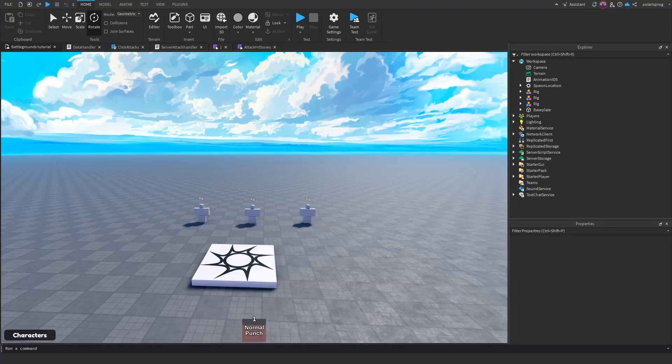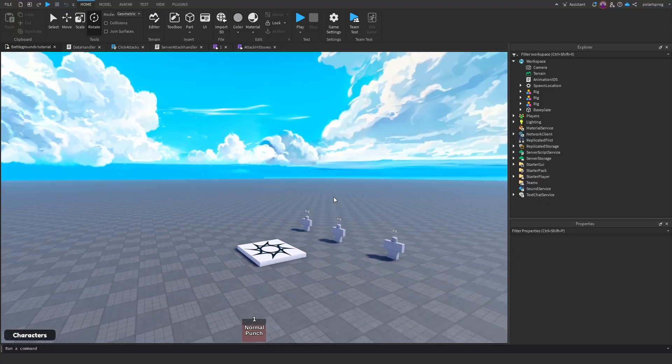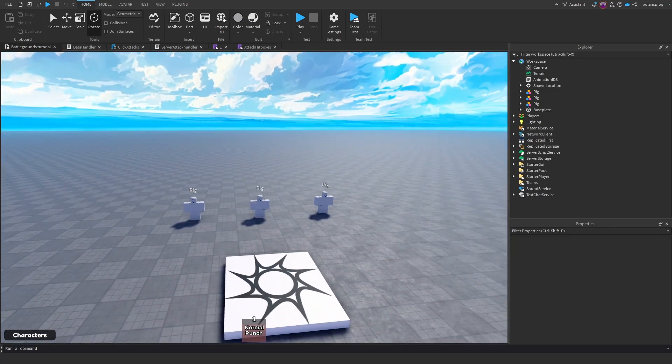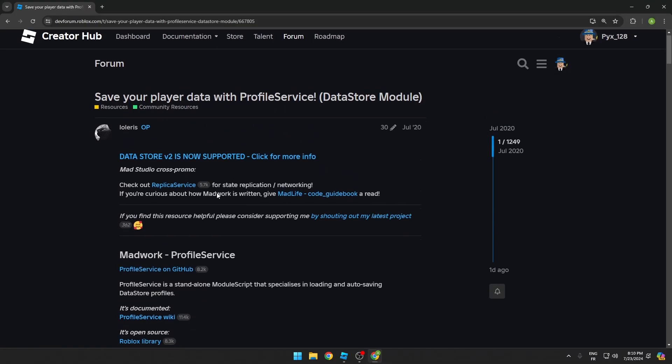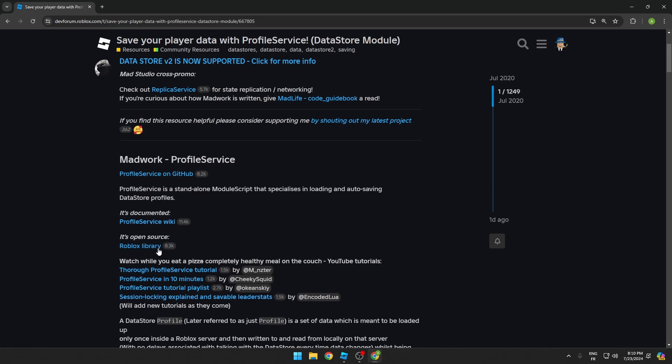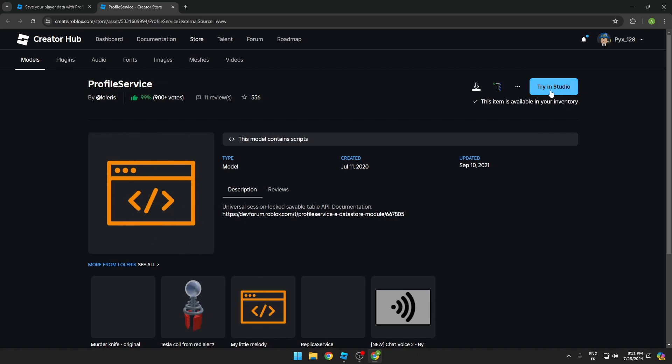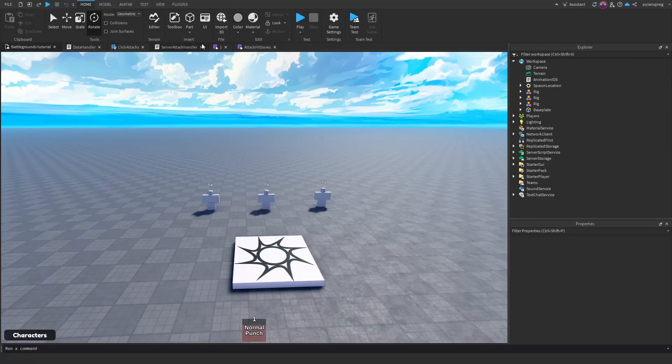So the first thing we need to do is get Profile Service. There is a link in the description which we will click and it will take you to this page. You need to go here and click its open source Roblox library, click on here and it will take you to this page. Now you will click Get — I think it's supposed to say Get or Try in Studio — just get this and then you can go back to Studio and drag it in.